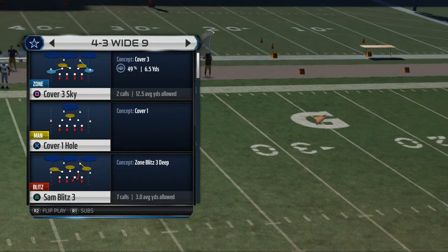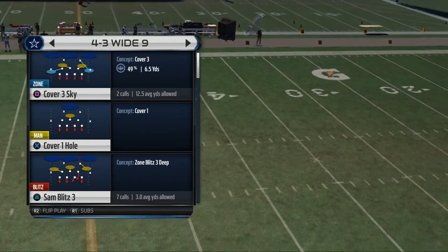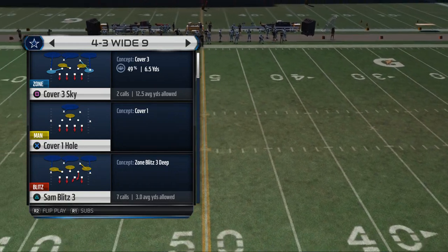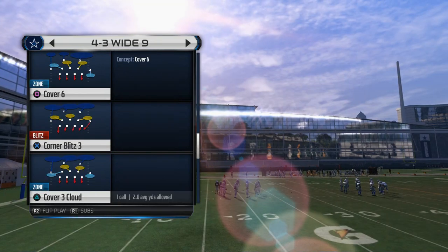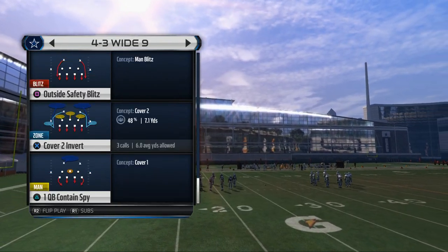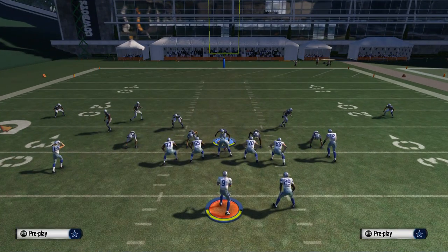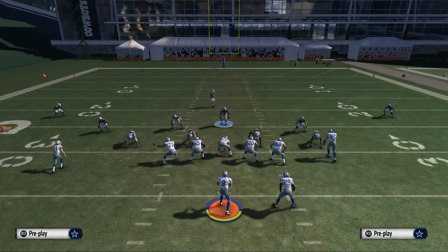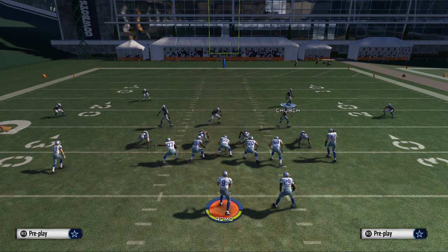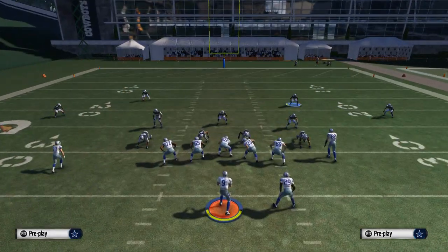We're breaking down our universal blitzing and specifically our cover three defense — a play we're really going to get a lot out of. We'll come out in our cover two invert as our base play and audible into what we're doing today. We go to our quick audibles and select cover three sky, then base the line, pinch the defensive line, crash them down, and spread our linebackers.